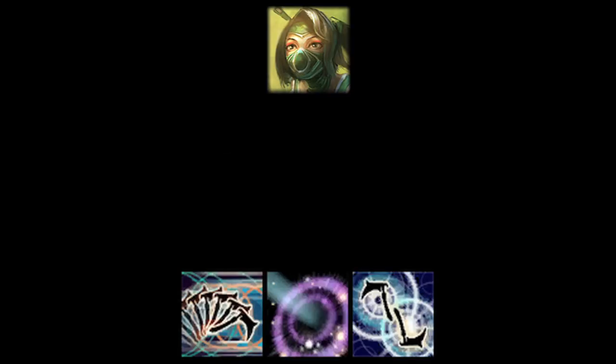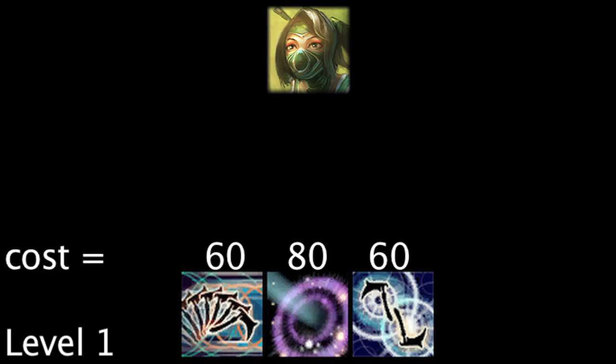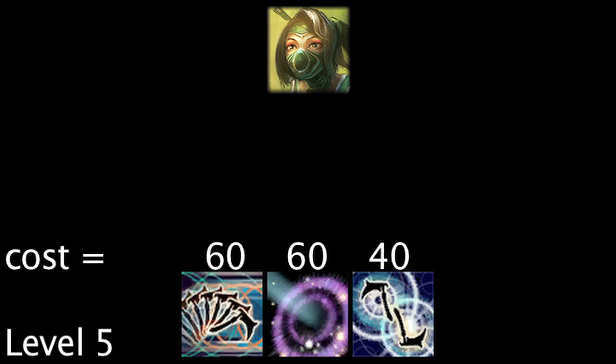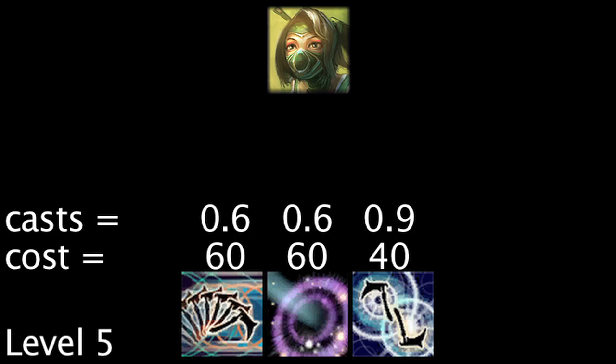Akali has three abilities which consume energy. With her abilities at the lowest rank, a full page of energy runes gives Akali enough energy to cast her abilities 0.6, 0.45, and 0.6 more times. With her abilities at the maximum rank, the runes will grant her enough energy to cast them 0.6, 0.6, and 0.9 more times.